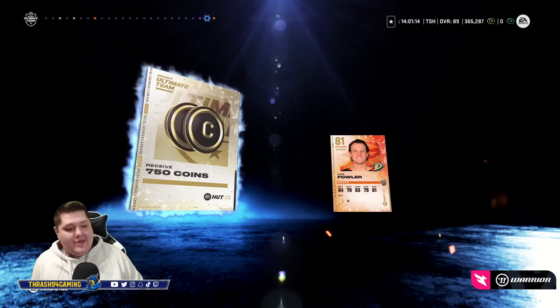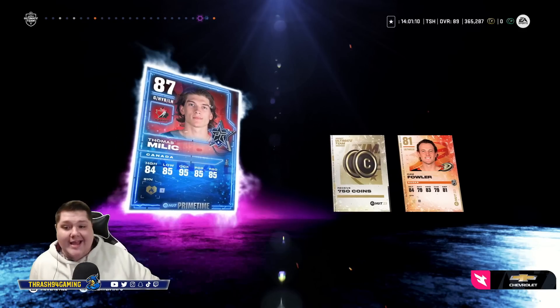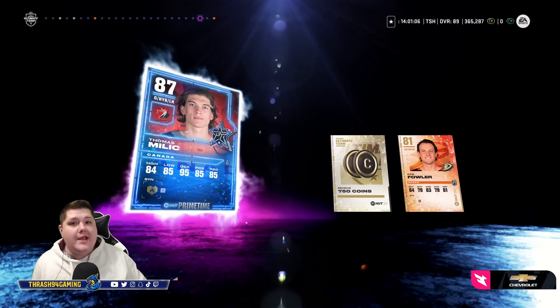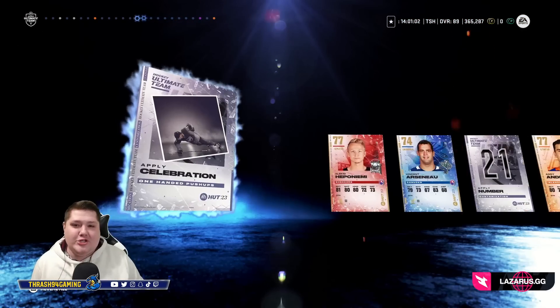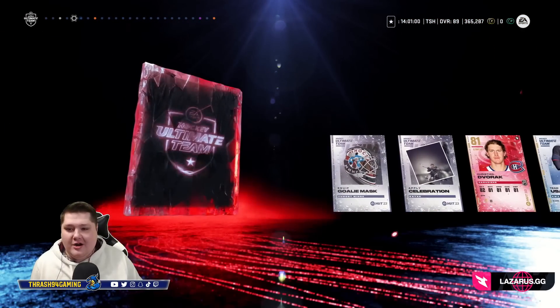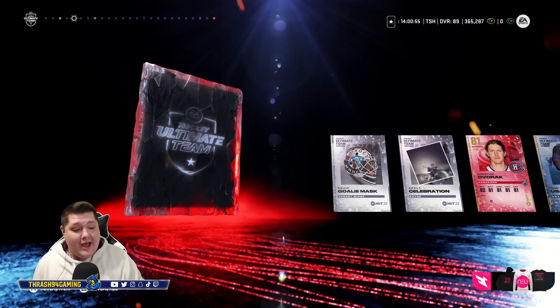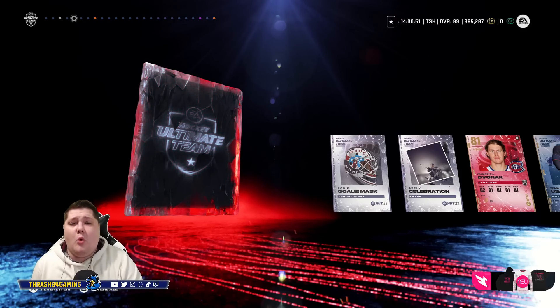We have a pack! I was editing a video and I opened up a multi-league pack — a 75k pack — and I got this 87 Millage, obviously a Team Canada card. Pretty cool, right? And the rest of the pack is pretty cool too. I have two cards that we need to unveil here: an X-Factor and an Icon. I definitely did not expect this in a 75k pack. You're only guaranteed one 84 or better, and we already have the Millage at 87.